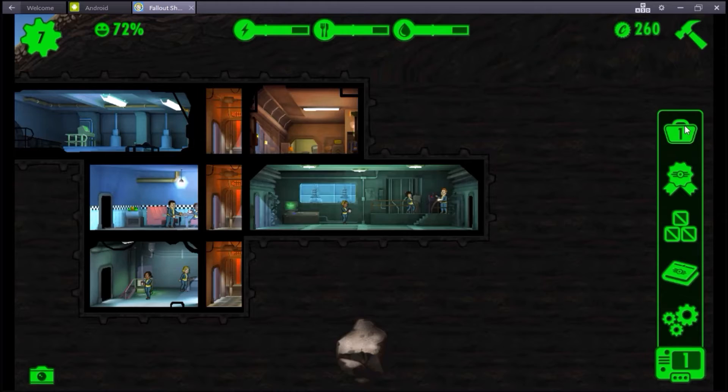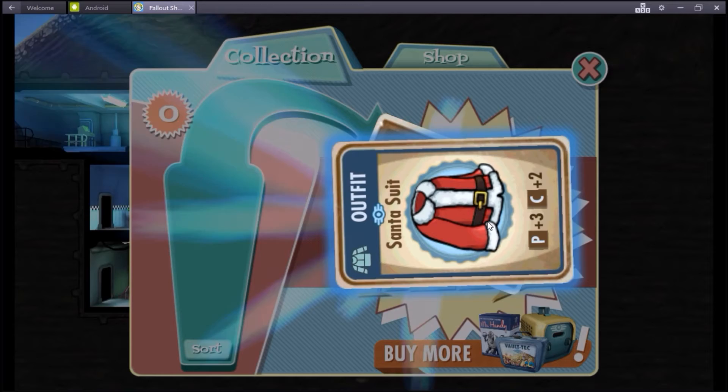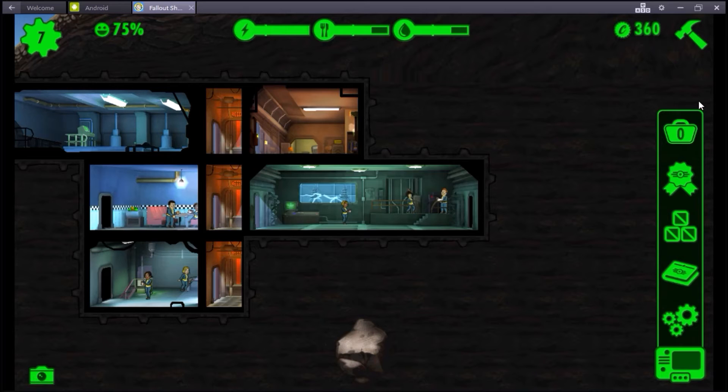We're gonna rush that guy in because that's one of our objectives. Freakin' success - successfully rush one room. Play for caps. So I'm gonna click on that, it's gonna give it to us. We're gonna go over here and we're gonna open the lunchbox and see what we get. Cards are sideways - why are the cards sideways? Well, we got caps, we got a Santa outfit, we got power, and a tuned laser rifle.